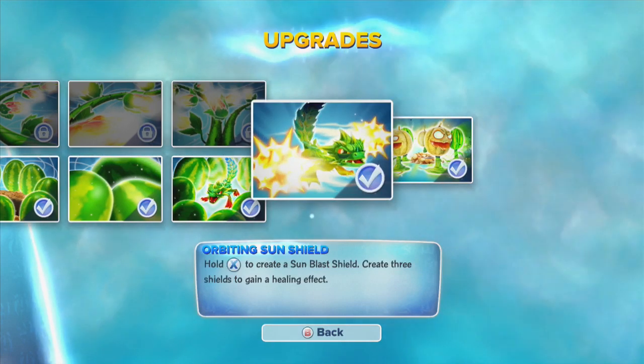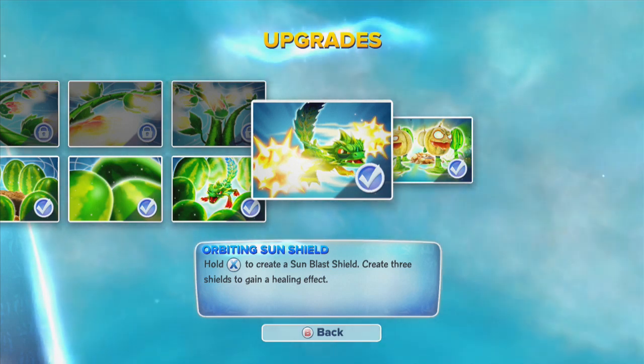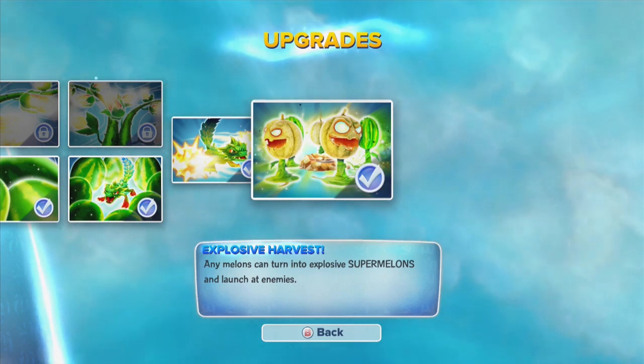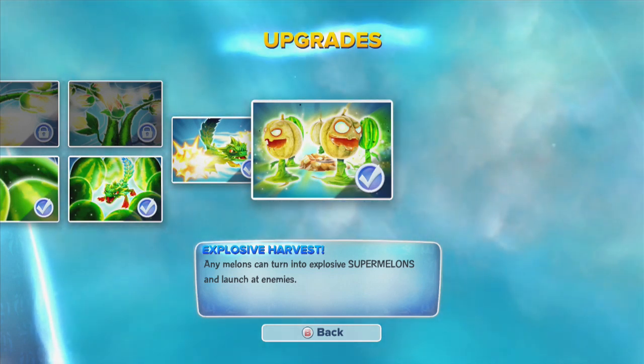His soul gem is the Orbiting Sunshield, and you can have a couple of those going at once. And then his new Wow Pow is the Explosive Harvest - any melon can turn into explosive supermelons and launch enemies. So we'll show you some of that gameplay here.